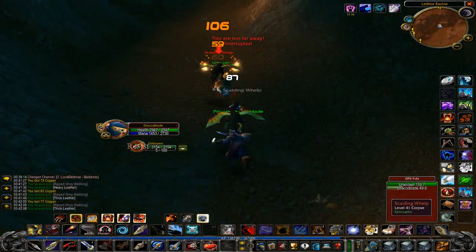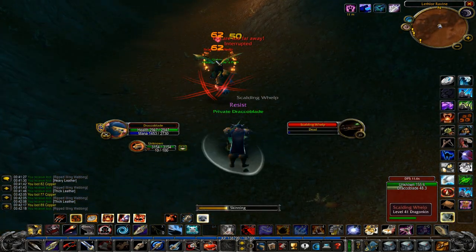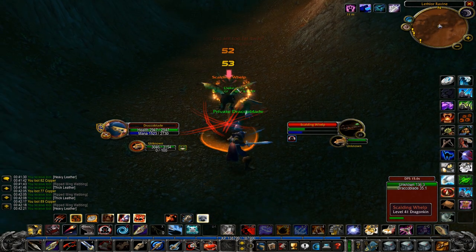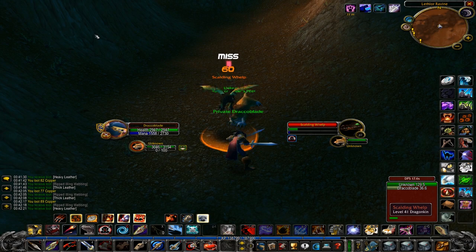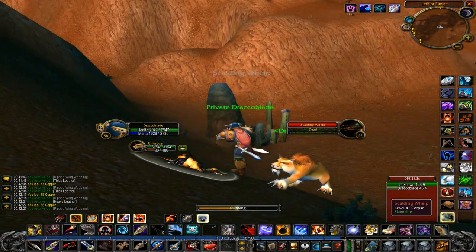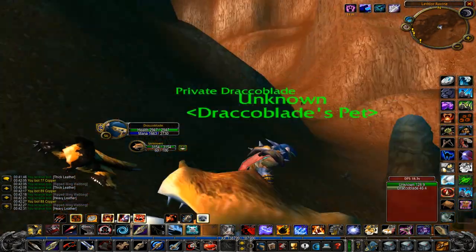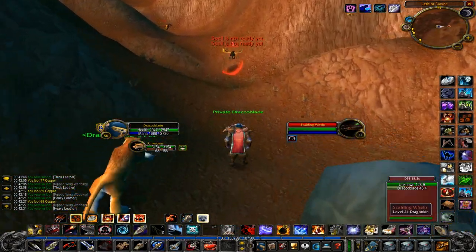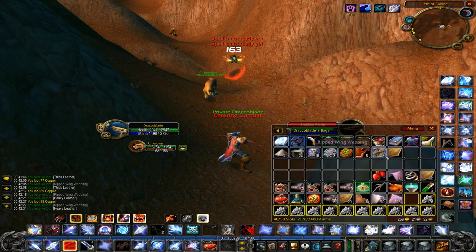You might get lucky with an epic drop for even more gold. Skinning is pretty much needed for this farm as it accounts for roughly 40% of your steady gold per hour through heavy and thick leather. That 40% comes from vendoring leather stacks, though depending on supply and demand it might be worth listing some on the Auction House to earn even more.